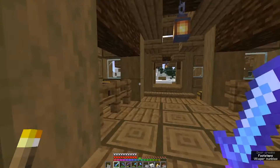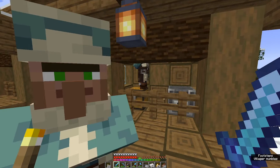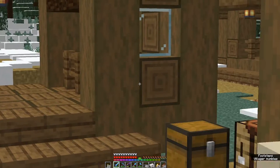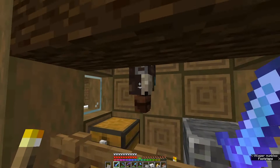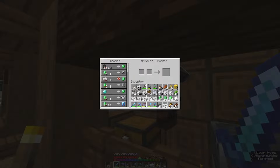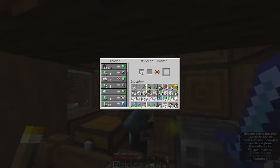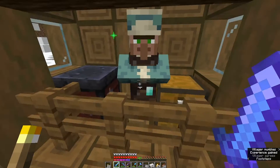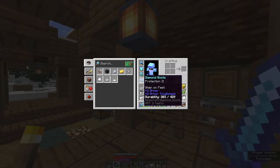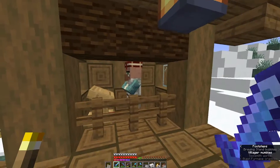Let me introduce you to my employees - this is the toolsmith. I'll come on over here to my armor man. I've been wanting to buy these and haven't yet, so I'm gonna grab them - and I'm gonna take them right back. Nice! Yeah, these are way better than my boots.